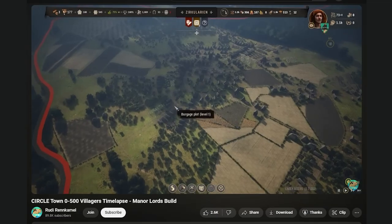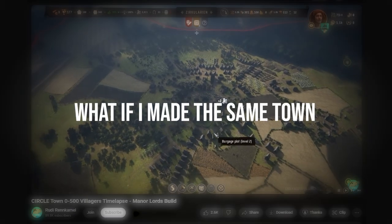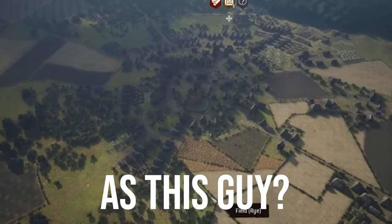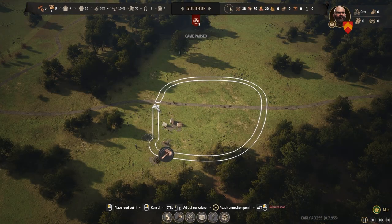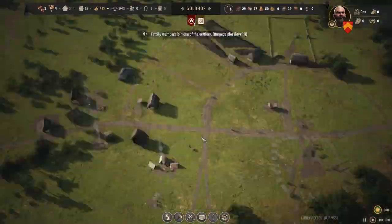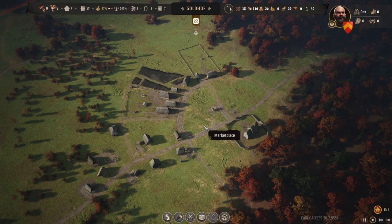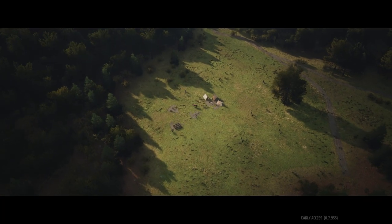I saw a video on YouTube where a guy made a circular town, which gave me an idea — what if I made the same town? I repeatedly looked for a good spot to establish my town, and this turned out to be okay. Then I started working on the road, the burgage plots, the church, the marketplace, and more. This is how it turned out. It's not great — I decided to just go with the flow and work with what I got.